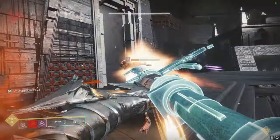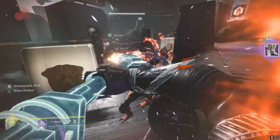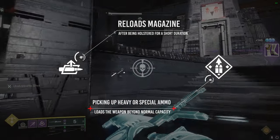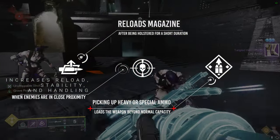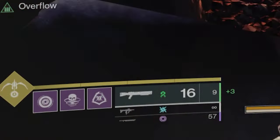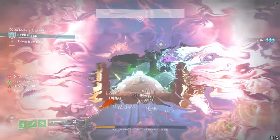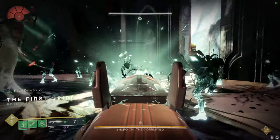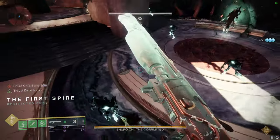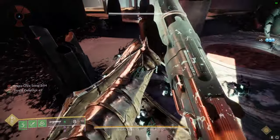Now for the important perks, in the third column we have two top contenders being Auto Loading Holster and Overflow, and one viable contender being Threat Detector. Overflow increases the magazine by double upon picking up special or heavy bricks, Auto Loading Holster for that attack and retreat tactics, and Threat Detector just because being a shotgun and all, you'll naturally be knee deep in ads — therefore you will get a boost in reload, stability, and handling for doing so.